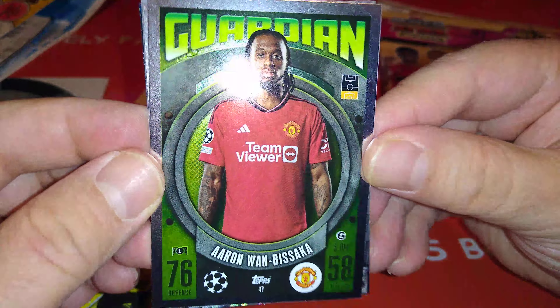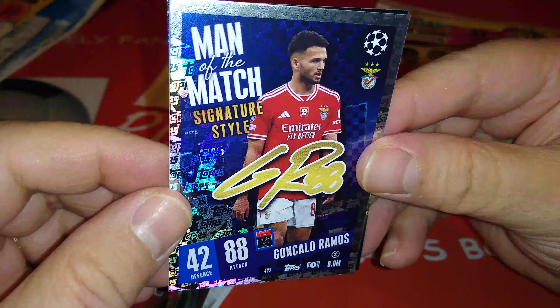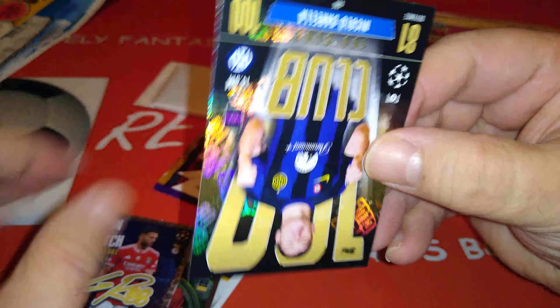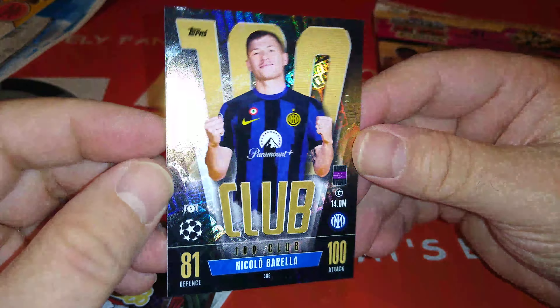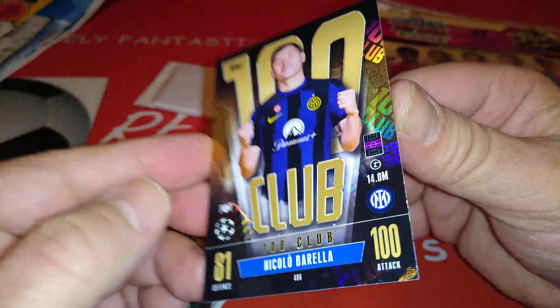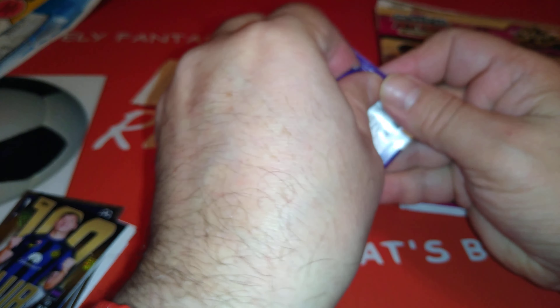And here's the special cards. We got a Guardian for Wan-Bissaka Man United, Man of the Match Signature Style, Ramos for Benfica. And finally we got a 100 Club - nice one - Barella for Inter Milan. Nice 100 club in the first packet. Not bad, can't complain.